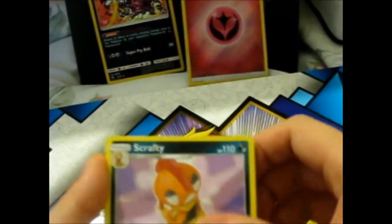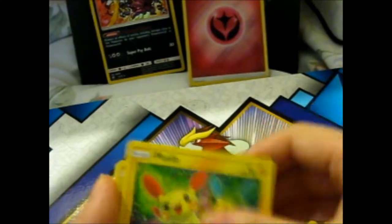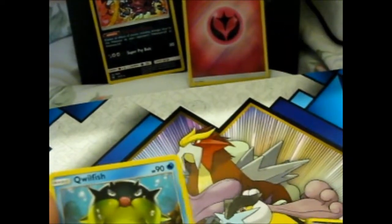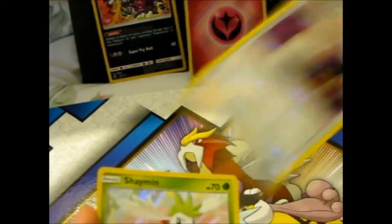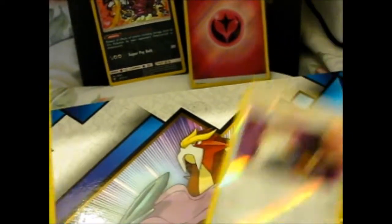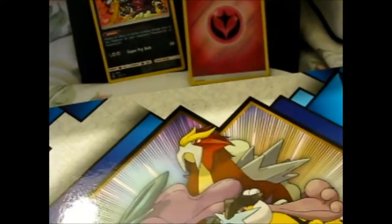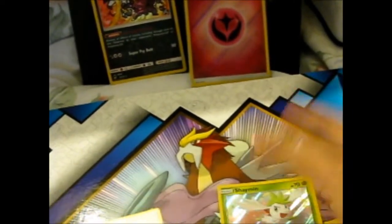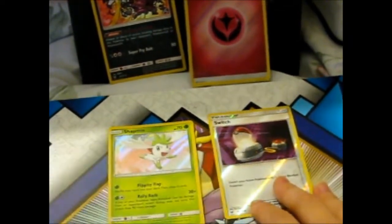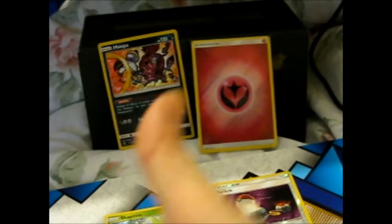We got a Fairy Energy, Scrafty, Energy Retrieval again, Blossom, Sneasel. We got an Evolution Chain there — Blossom, Torracat, Scraggy — we got another Evolution Chain with those two. Piplup. And a Reverse Holo Switch and a Shaymin Holo. I can't remember if I've got three of those yet, but I'll check anyway. So that's what I got out of these — Shaymin Holo and a Reverse Switch, which I know I have. Nothing new, but love the Energy though, so that's a good thing.